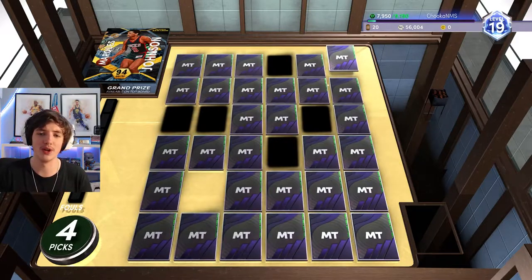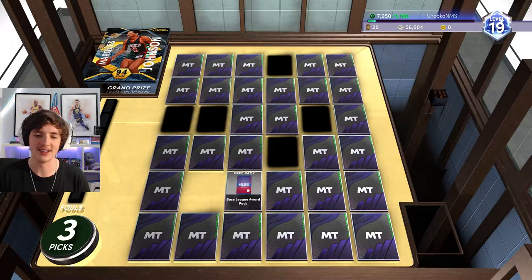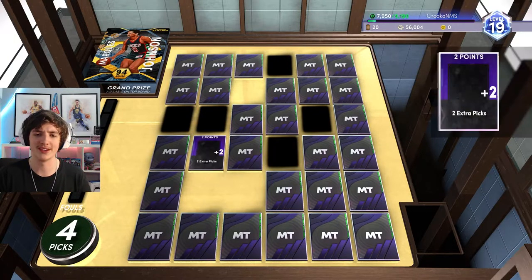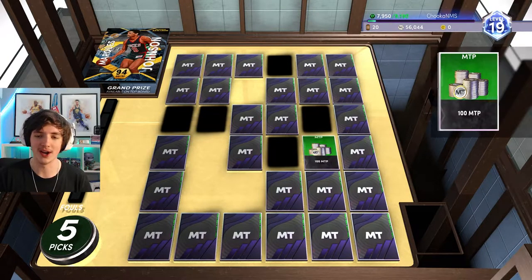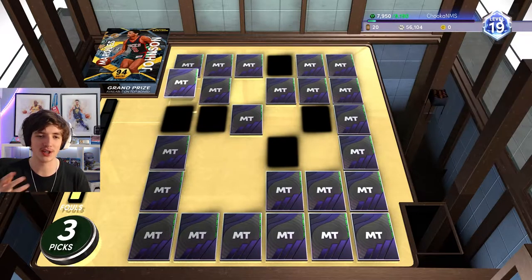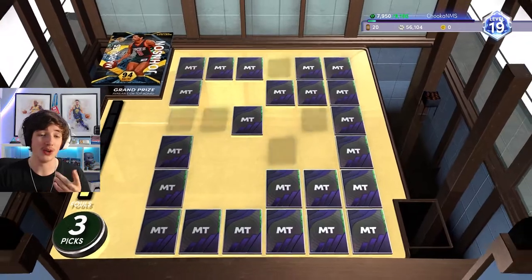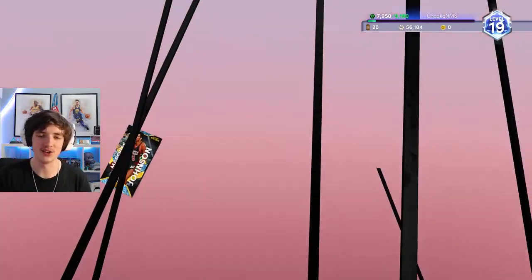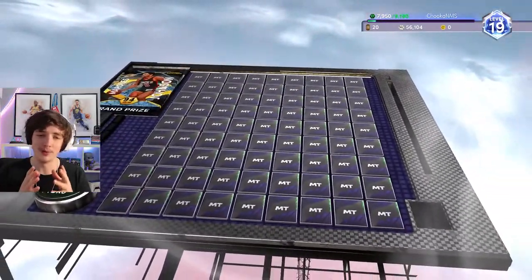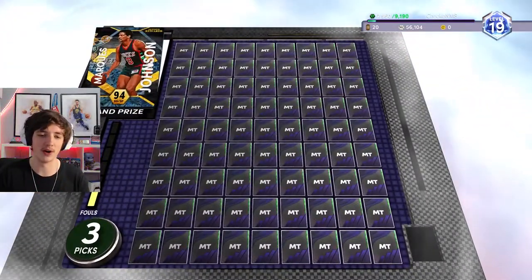We have an ascension board with a chance at Marcus Johnson. I speed this up a little bit — we had about four picks. We get a plus three, a plus two, 100 MT. We do get a foul, which is pretty unfortunate. We're trying to clear this board as much as we can. We get the next ascension board, which means from now on for season one we'll be choosing from this top board, which is very good for us. We have one foul — we get a shoe award pack plus a pick, 250 MT, 300 MT.